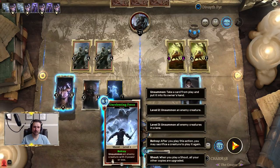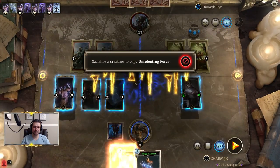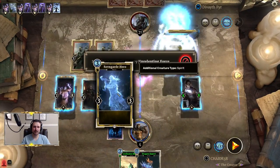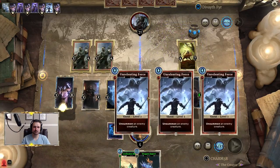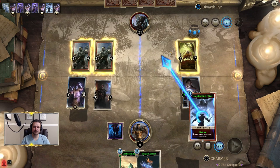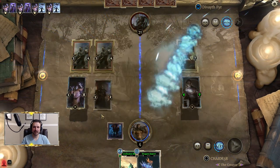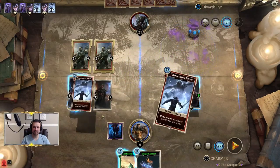Next up, we're going to use Unrelenting Force. This time we're going to get rid of a Sench Tiger. We're going to use our other hero here, and we're going to get rid of another Sench Tiger. We are not going to attack yet, though, because we've got plenty more damage to do with our Crystal Tower Crafter.